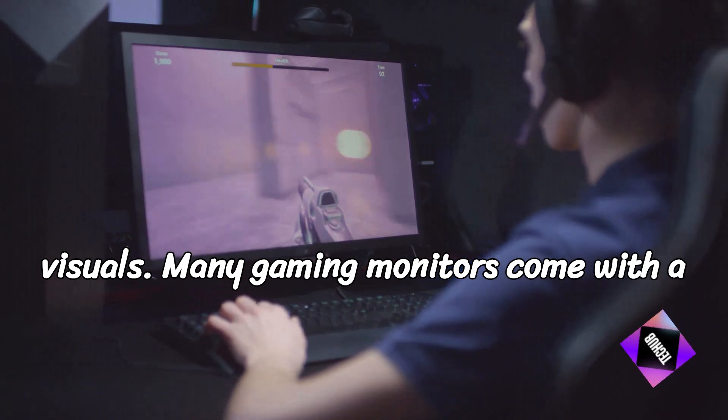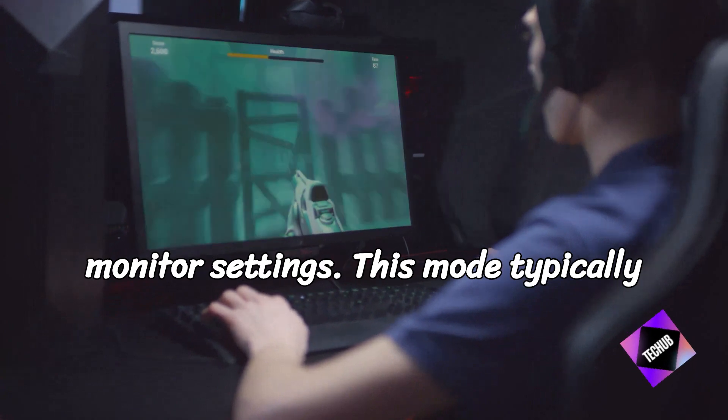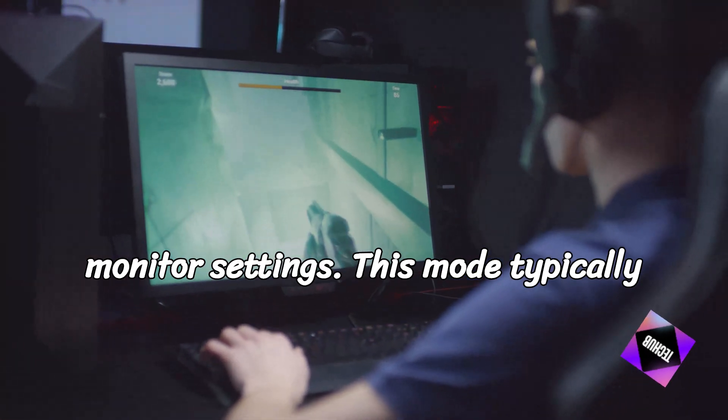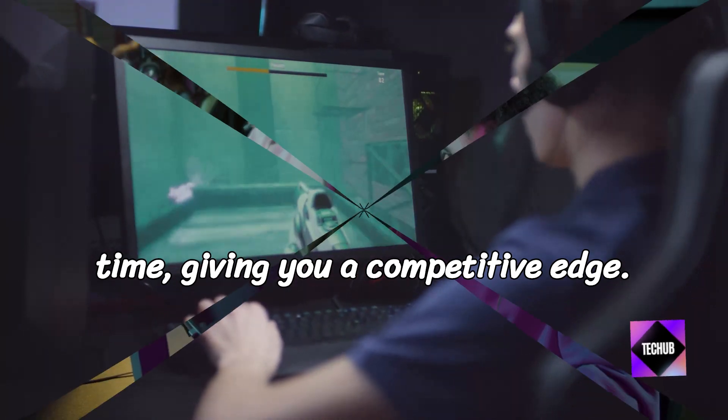Many gaming monitors come with a built-in game mode designed to optimize performance. Enable game mode in your monitor's settings. This mode typically reduces input lag and enhances response time, giving you a competitive edge.